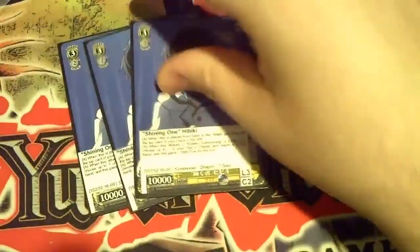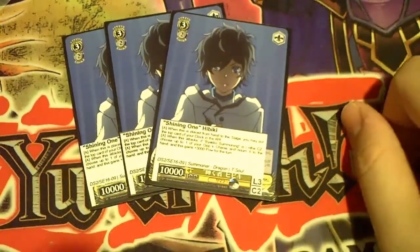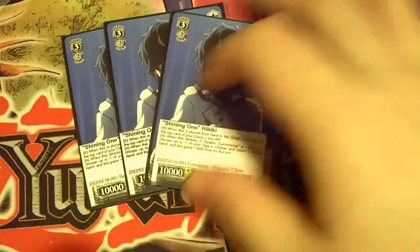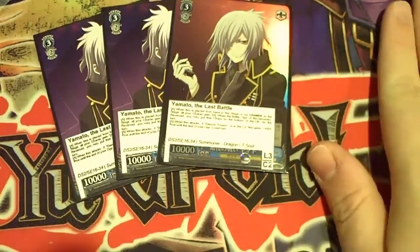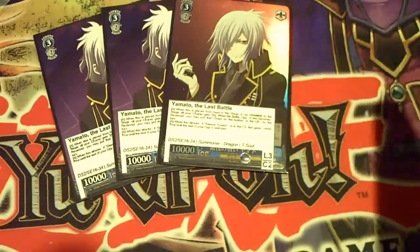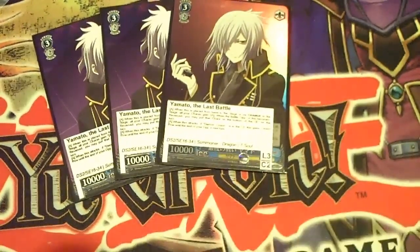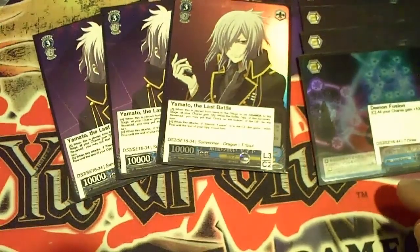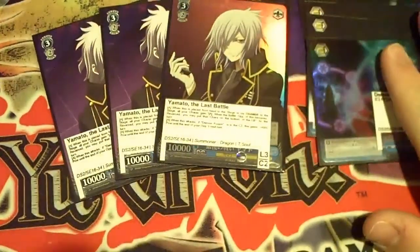Next up, triple of the Shining One Hibiki. Basically play it and you heal — that's really his major upside. We don't have the appropriate climax for him, so it's just play one and heal. The one that's going to do most of your work is Yamato of the Last Battle. Basically when it's placed on stage from your hand, when this card battles your opponent's character and you reverse it, you can send it into the library for the turn. And then when you have the appropriate climax — Demon Fusion — he gains an additional 4,000 until the end of your opponent's turn. So he's a 14,000 beater combined with Demon Fusion, which makes it 15,000. Strong enough to get over any threat that you see fit.